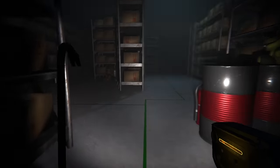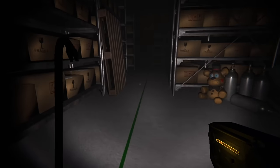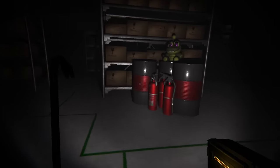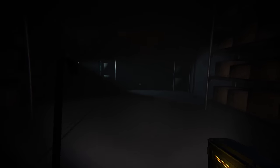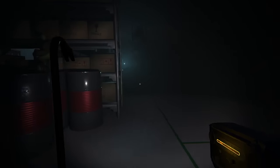I wasn't sure how much of this game would actually be possible when I first thought of it, but I did think that if this run was going to die at all, it would be here — Enid is just on another level. If he sees you at all, it's over. What's more is that he can hear everything, especially your flashlight, so if you even get near him, it's over.